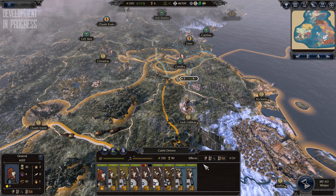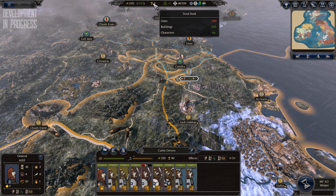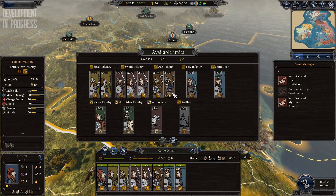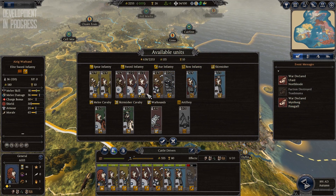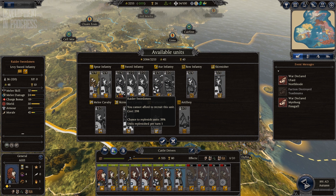This changes the focus off unit construction to unit replenishment and preservation, placing a far greater value on each unit than in previous Total War games. This also makes wars of attrition far more viable and prevents being able to recruit a huge army within one turn without substantial amounts of food and money.